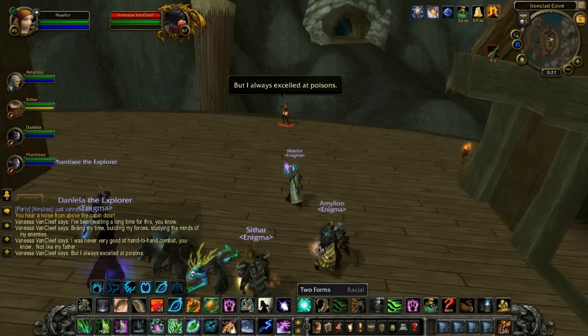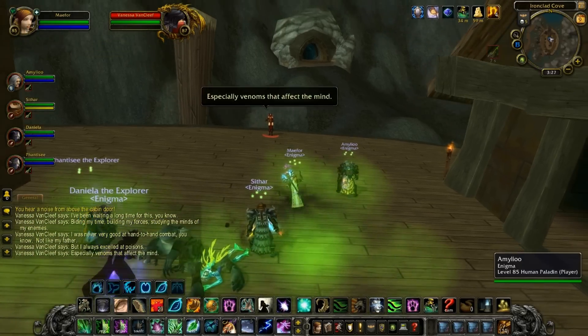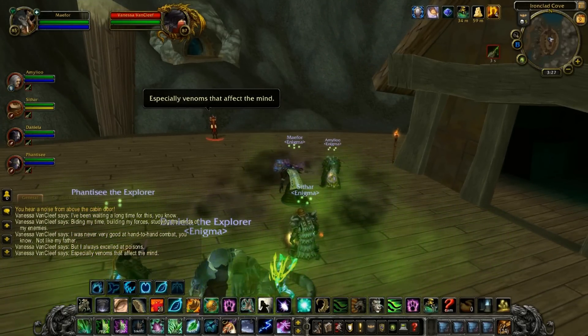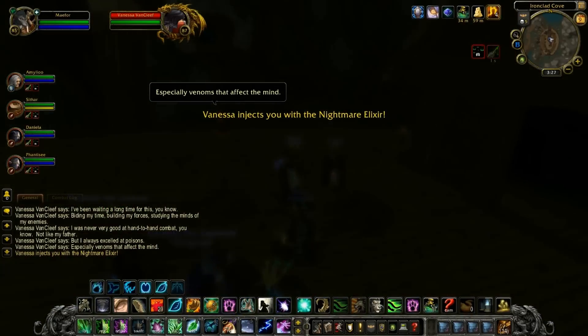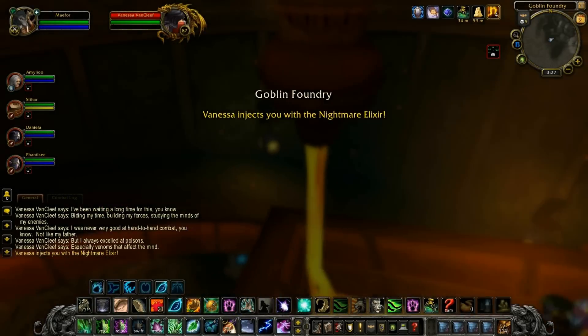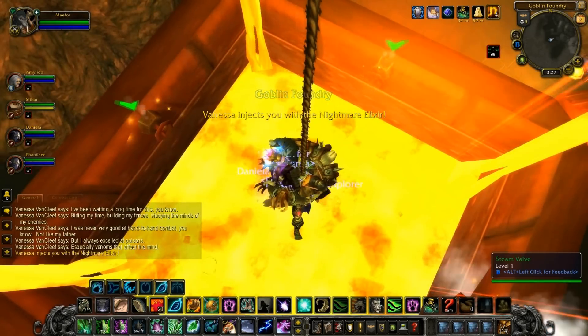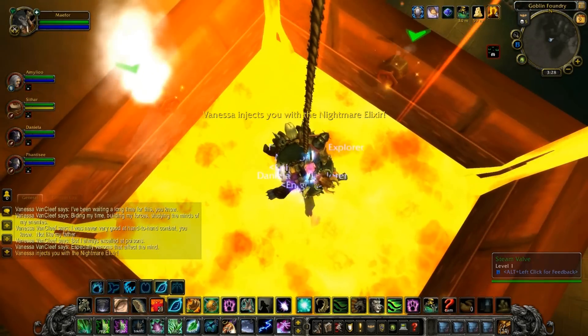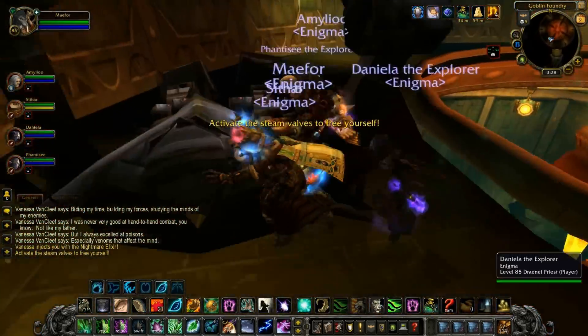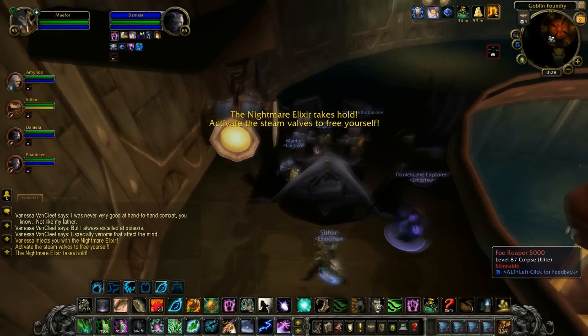To begin the encounter, a member must read the note that is left behind after defeating Cookie, and she will appear above the cabin door. After a few moments, Vanessa will leap down from the top of the door onto the deck and explain how she's been waiting a long time for this revenge, how she's not good at hand-to-hand combat, and how she excels at poisoning her victims instead. At this point, she will inject her group with a Nightmare Elixir and thus begin phase one, a gauntlet event.